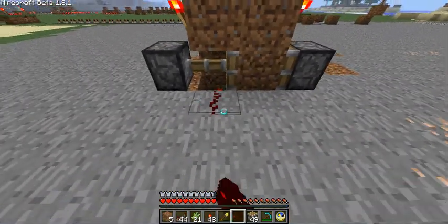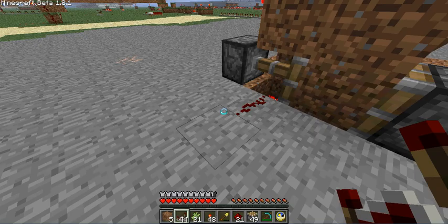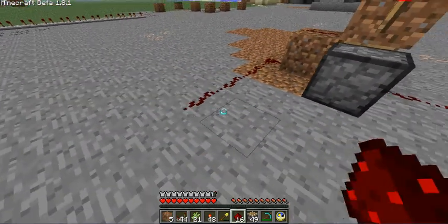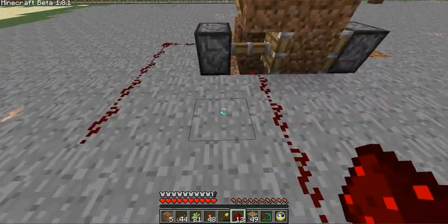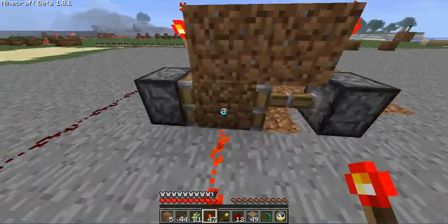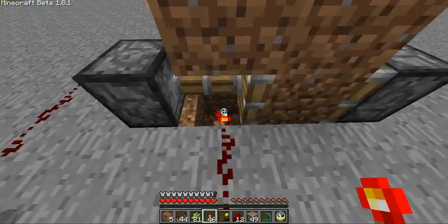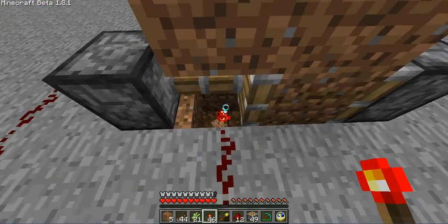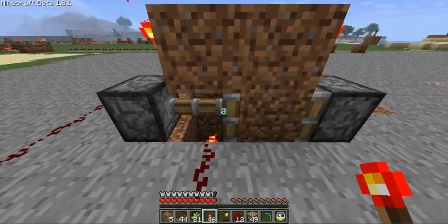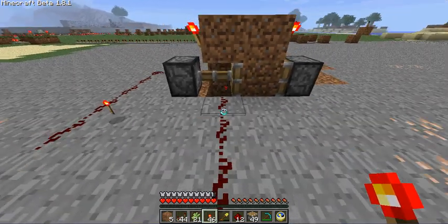What you do to receive your data output is simply attach a wire here. As you can see, the output turns on when the block is here and not when the block is there. This is because the torch underneath powers the block when it's over top. Clear blocks do not transmit power — they don't receive it and transmit it out the sides.